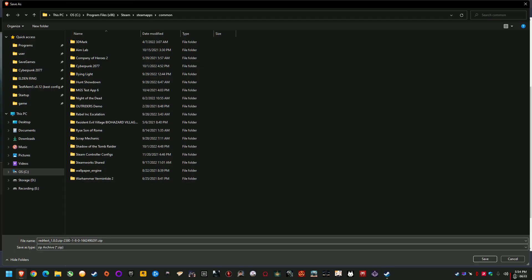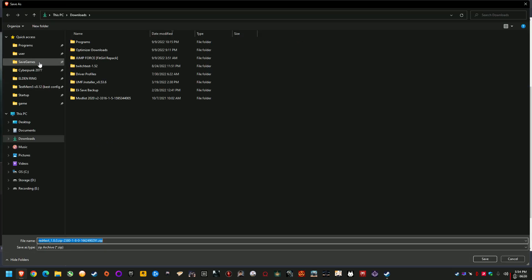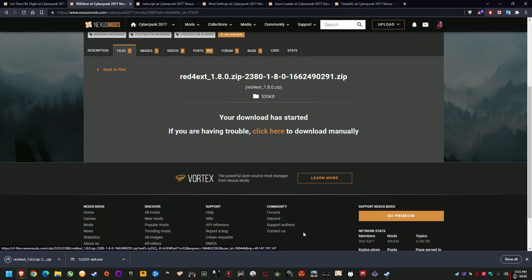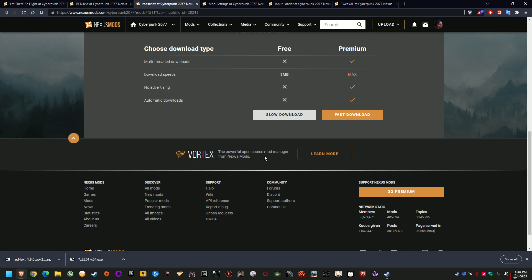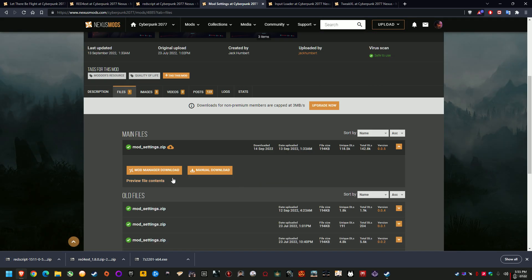So we'll download this mod — Red4 Extension — and navigate to your Cyberpunk 2077 folder. If you're in the root directory, you'll see archive, bin, engine, R6 — that's how you know you're in the right place. Those are the main folders; other mods will add extra folders. Then go to Save. We're going to save all these dependency mod files directly into that root Cyberpunk directory. Go to the Files section of all the tabs we opened, click Manual Download, and save them all to your root Cyberpunk directory. That's just the easy way I'd do it starting from scratch — download all these dependencies.